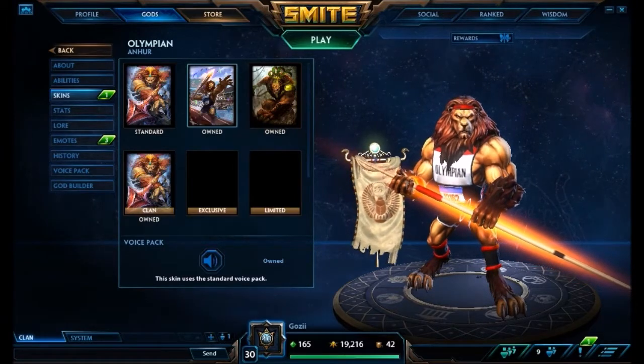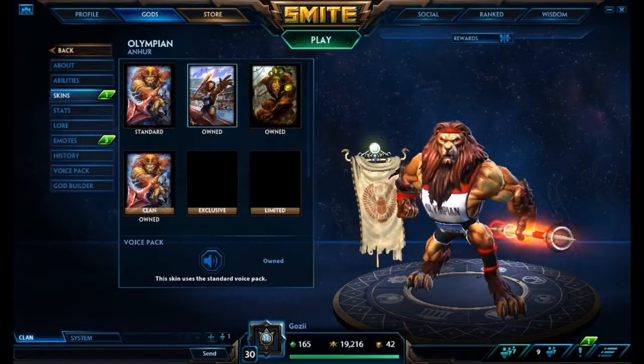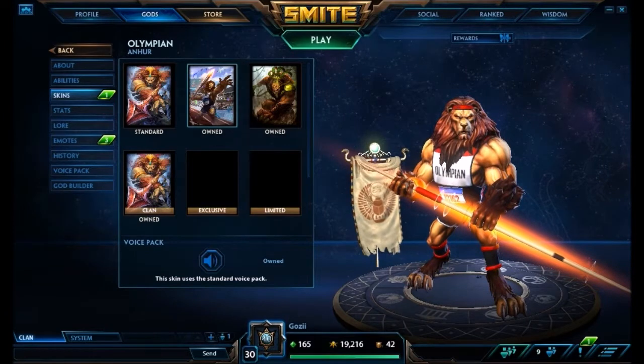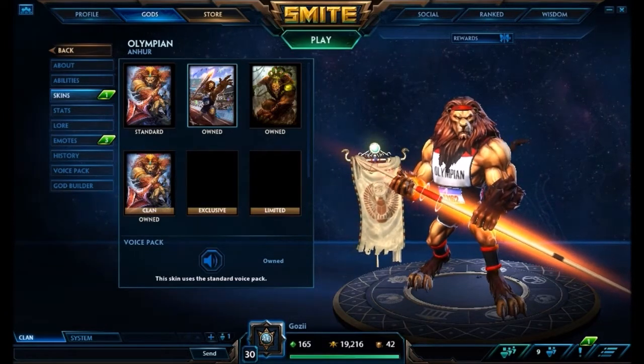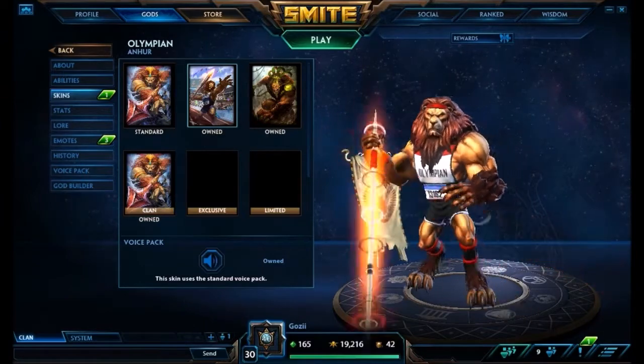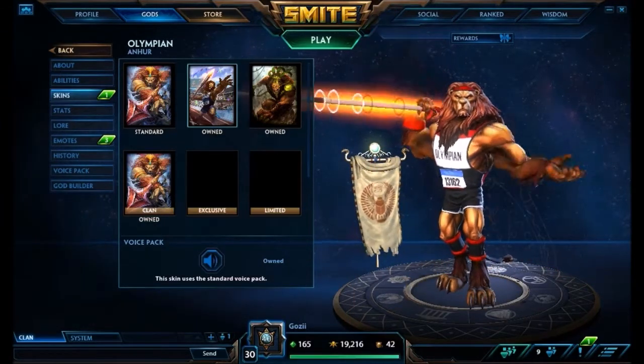I think Anhur is a god that people maybe aren't building in the most optimum way, and I think it's more important to focus on the penetration with Anhur compared to attack speed. While attack speed is great on all hunters, I think it's better with Anhur to not build as much attack speed and to focus more on the penetration.